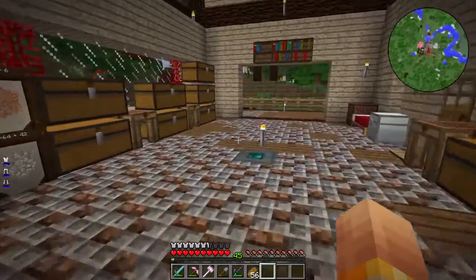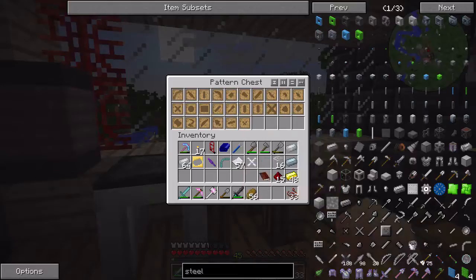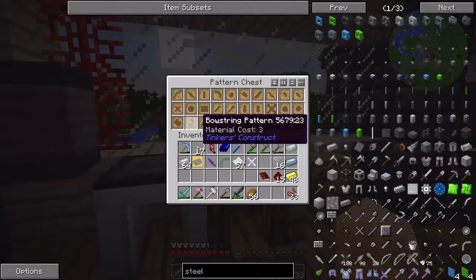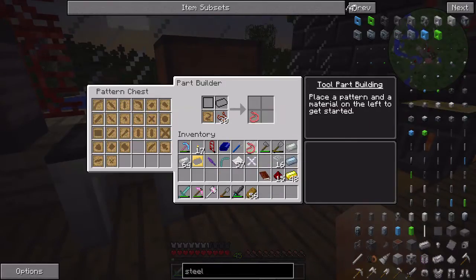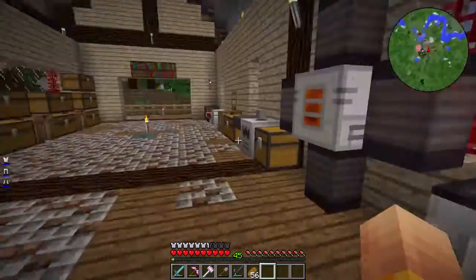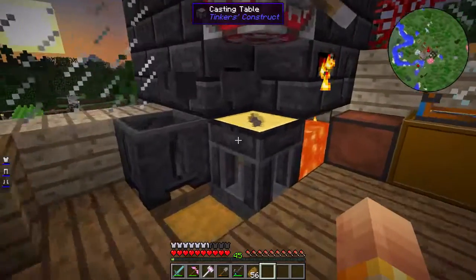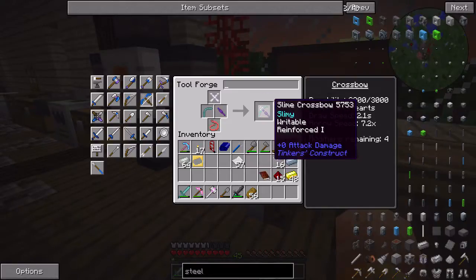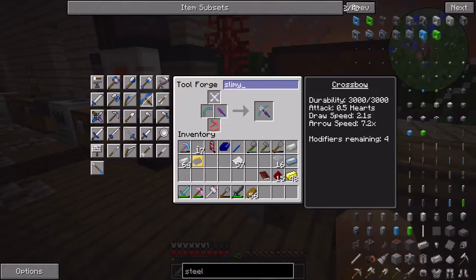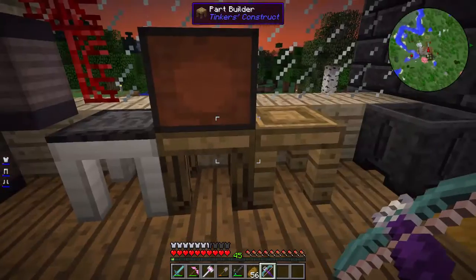We need crossbow string. In my time in the Nether I was attacked by many flame spiders and they gave me their fiery spider string - I took their lives and they gave me string, they lost out both times. Going in here - fiery bowstring - winner winner chicken dinner! So we go in here, we have the binding, slimy limb, body, and bowstring. Let's give it a name - Slimy Death. That's pretty cool!